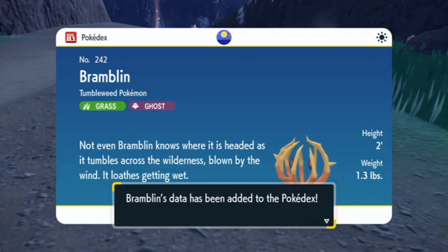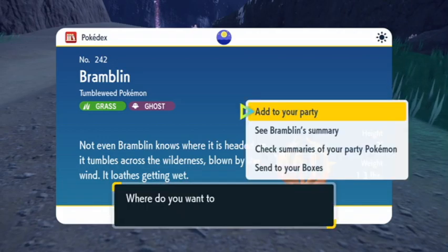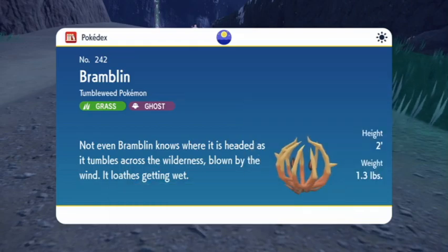Not even Bramblin knows where it's headed as it tumbles across the wilderness. Blown by the wind, it loathes getting wet. In the box you go.